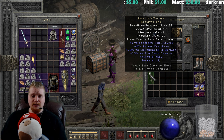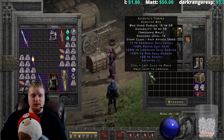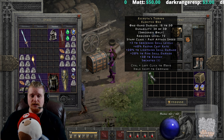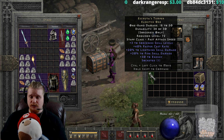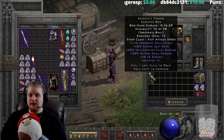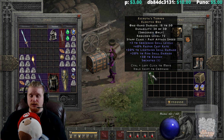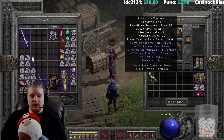It can spawn as low as plus one and as high as plus two, which means you can potentially find a rather terrible Eschuta's Temper with only plus one to sorceress skills. It also has a relatively high 40% faster cast, which is absolutely great to have on any sorceress item — faster cast is what makes them deal out more damage, and more damage is always better.